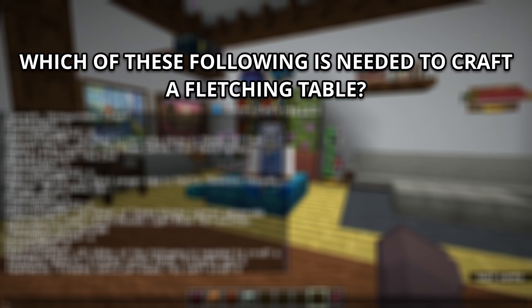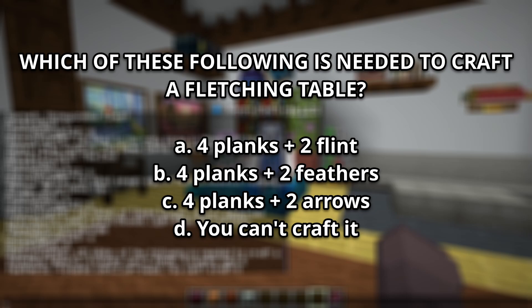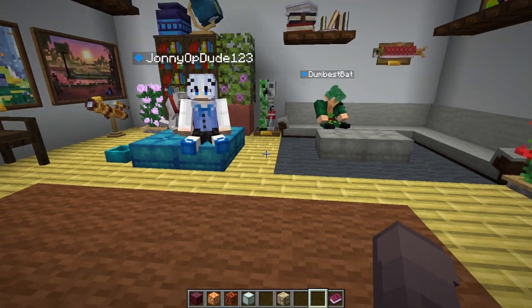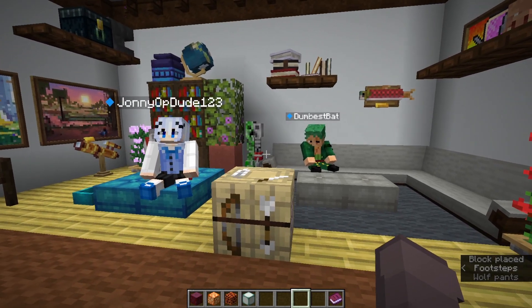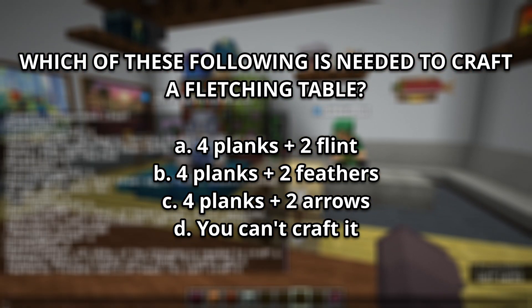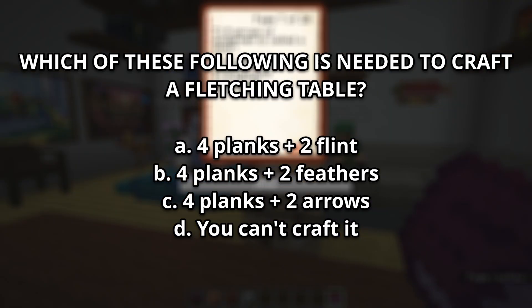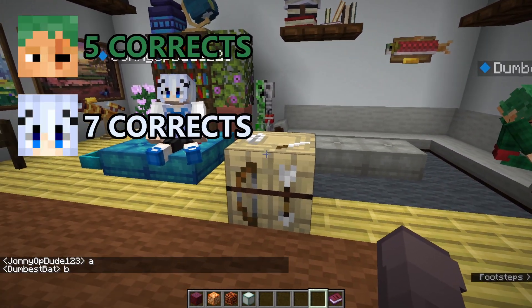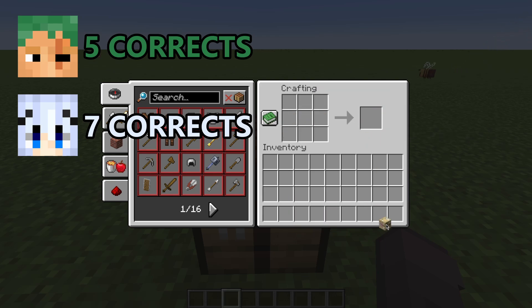Number 15: Which of the following is needed to craft a fletching table? A, 4 planks and 2 flint. B, 4 planks and 2 feathers. C, 4 planks and 2 arrows. Or D, you can't craft it. It's A — you need 4 planks and 2 flints. I knew it wasn't an arrow.